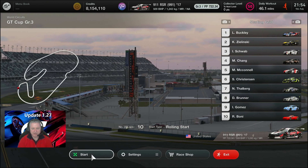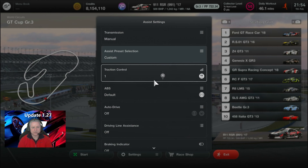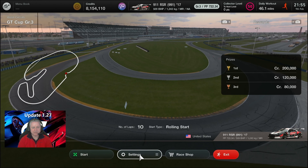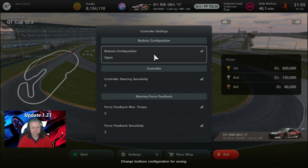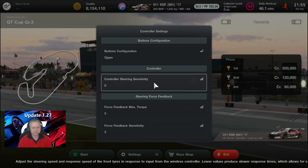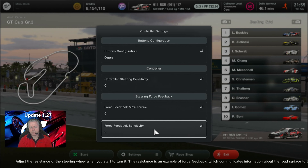So here we are folks, we're at the track — 10 laps on a rolling start. Settings will be traction control 1, default ABS, everything else off. I'm on manual transmission, and controller settings will be button configuration open, I'm on a wheel, controller sensitivity 0, force feedback torque and sensitivity will both be 5.